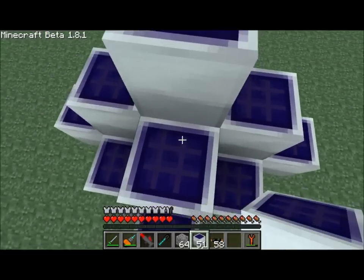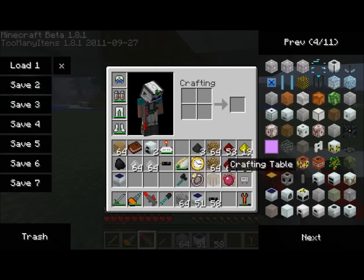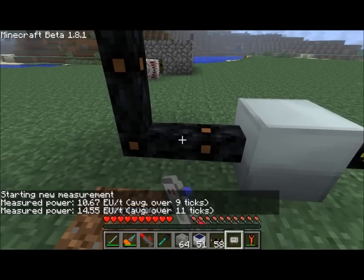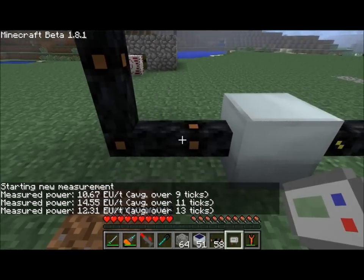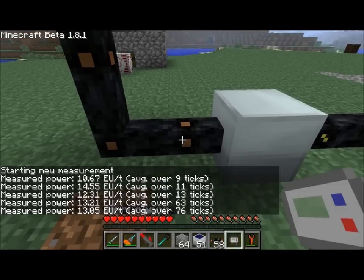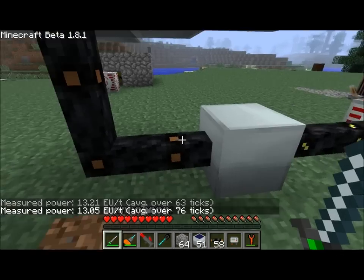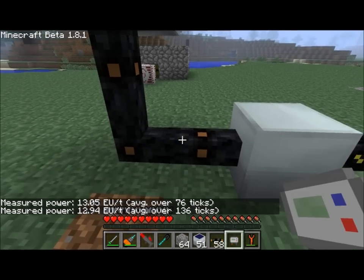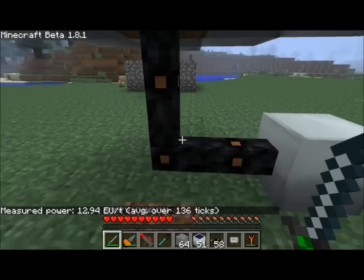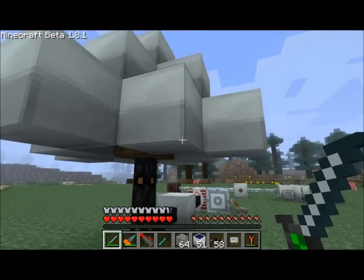I think it looks nice. Look how nice that looks. If you count it, I used 13 solar panels, so I'm getting 13 energy units per tick. Once this evens out, we'll see it hovering around 13. You're definitely going to want to make sure you've got a storage unit of some kind right next to your cabling, because if you extend the cable one or two more blocks, you'd start to have energy loss. So that's solar panels — you can build all kinds of solar panel designs.